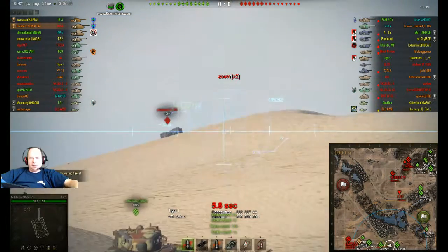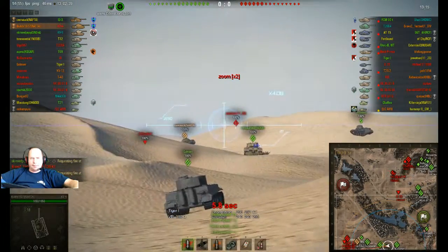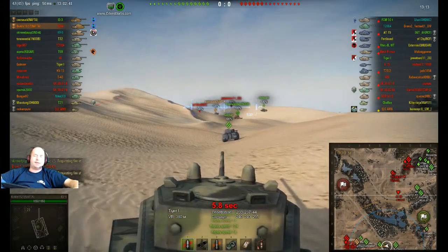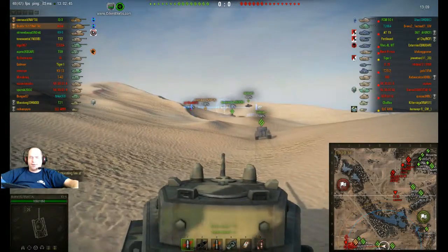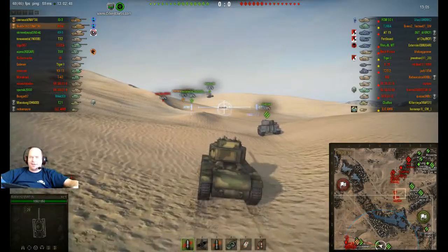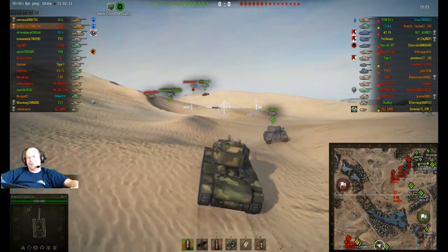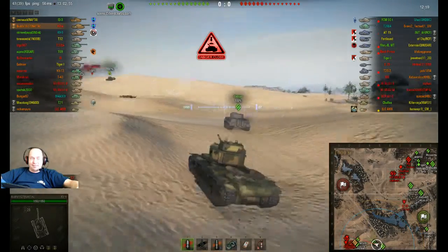We're back to normal speed. As you can see the IS-3 is a lot faster than the KV-4 — that's more advantageous for the IS-3. But there is a disadvantage to the IS-3 compared to the KV-4: the KV-4 has a lot more armor.